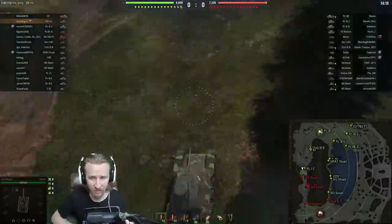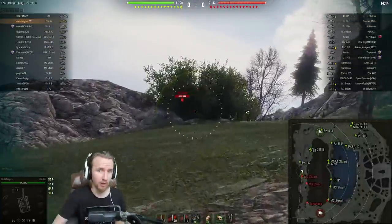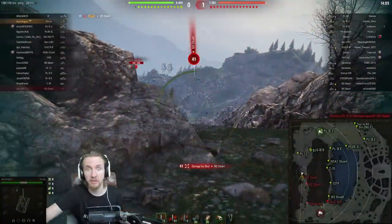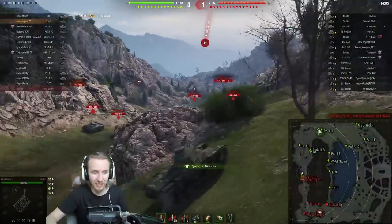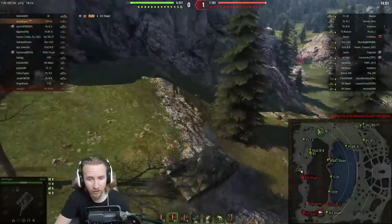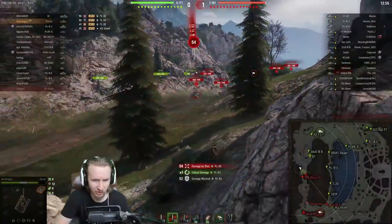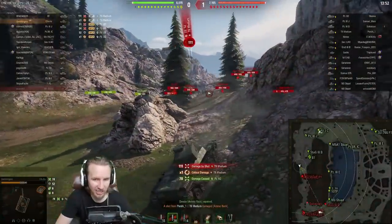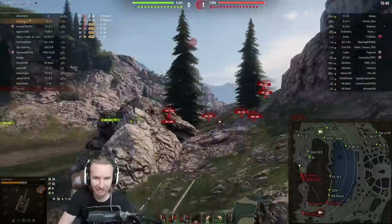When people think about tier 4 seal clubbers, they think about tanks like the B1, the Panzer B2 740, the Matilda, the T28 at long range with the 57mm, the Hetzer — there's a whole wide range of incredible tanks at tier 4 for that seal clubber goodness. However, I'm going to be pitching why I think the Chihi is possibly one of the most outrageous and sleeper OP tanks inside the game.